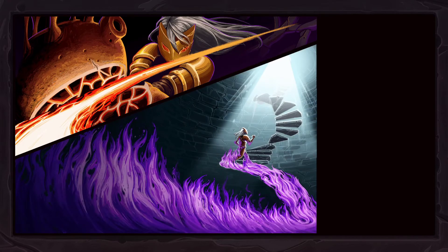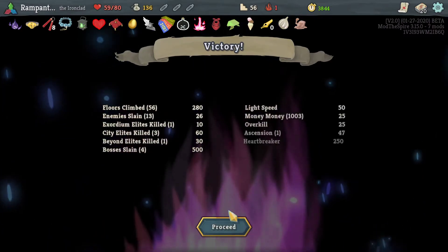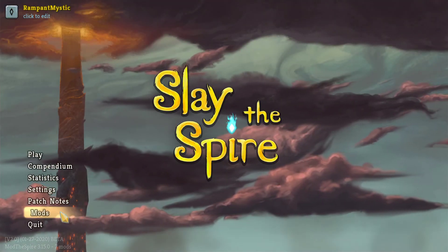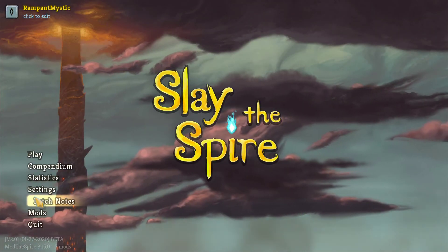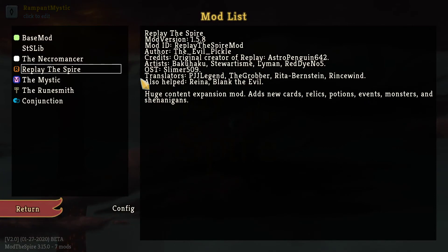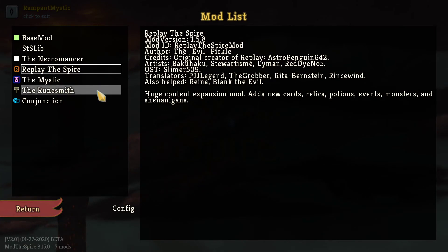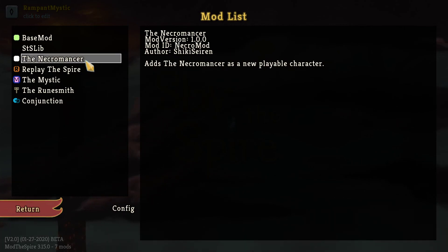Anyway, that is the Ironclad. We have completed Act 4 before with the Ironclad, and I believe the Silent — we are missing Defect and Watcher. I could be horribly wrong, but I'm pretty sure we were missing Defect, and we're definitely missing Watcher. I am kind of disappointed we didn't actually get to see much of the Conjunction mod content. We only saw one relic from Conjunction, so it probably adds a decent amount of stuff. But Replay the Spire adds so much that I guess it's overwhelming, plus the normal base game stuff. I believe the Runesmith only adds Runesmith-specific relics, and the Necromancer doesn't add anything except cards for the Necromancer.